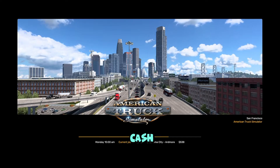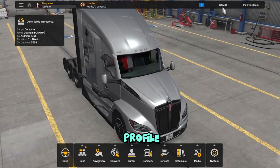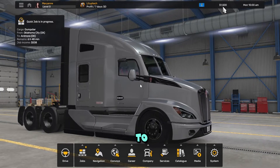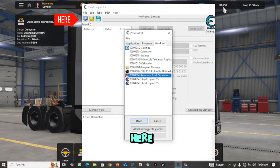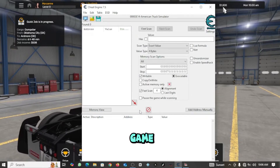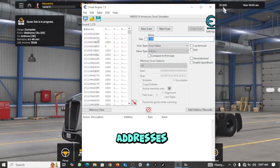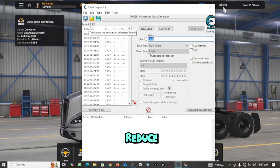To hack the money, you need to first note the amount of money you have in your profile. New profiles automatically get $1,500, which is what I have here. I've noted that I have $1,500. I'm going to press Alt+Tab to switch to the Cheat Engine interface. Click on the small icon at the top left corner, select American Truck Simulator, and click open. Under value, enter the amount of money you have in your game — in my case, $1,500 — and run the first scan. I found 1,275 addresses, which is too many and would cause the game to crash. We need to change the amount of money in the game and run another scan to reduce those addresses.